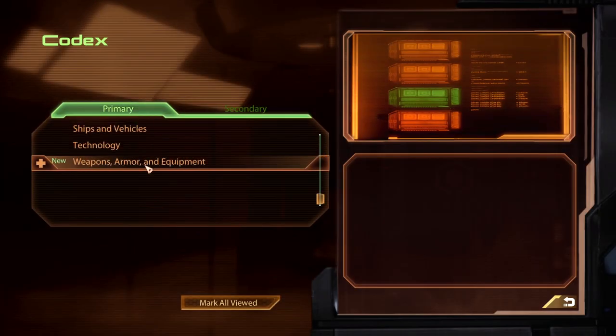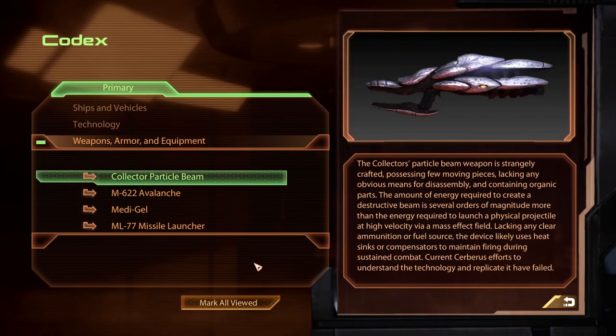The Collector's particle beam weapon is strangely crafted, possessing few moving parts, lacking any obvious means for disassembly, and containing organic parts. The amount of energy required to create a destructive beam is several orders of magnitude more than the energy required to launch a physical projectile at high velocity via a mass effect field.